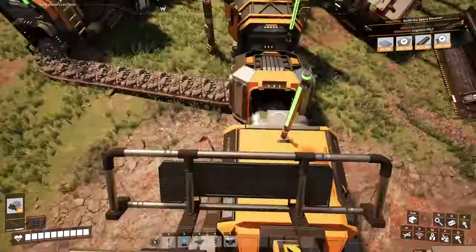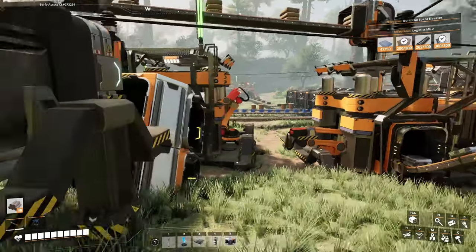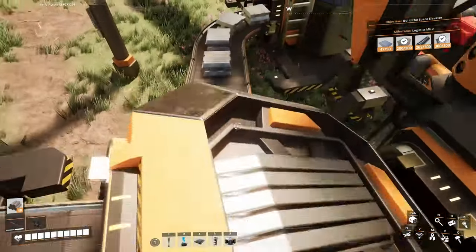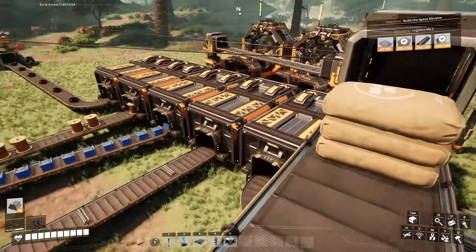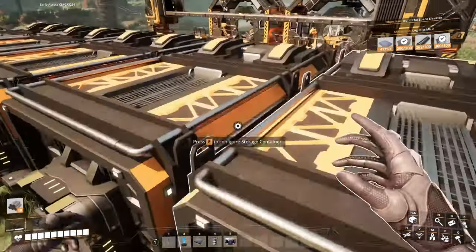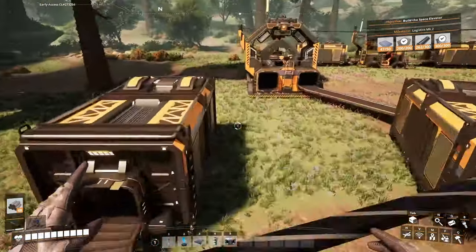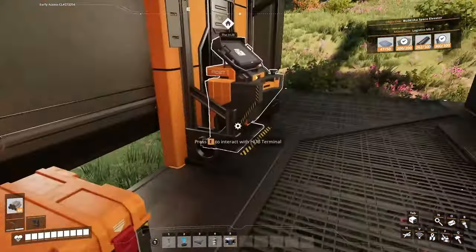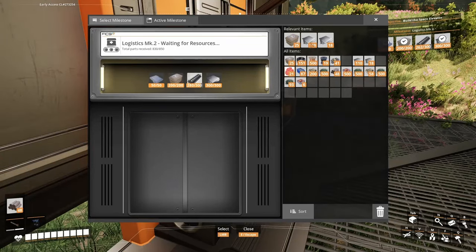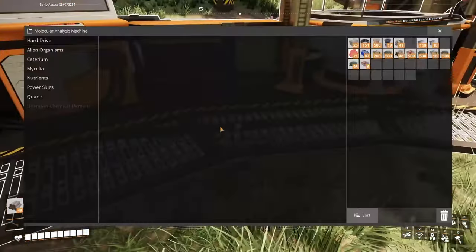We gotta wait a little more for those iron rods to be made. I need 18 - exactly that, I swear I didn't count at the time. Good, we're gonna have our Mark 2 logistics right about now. We're still at 20 of those. I just saw I got caterium in my inventory - let's scan that. Caterium unlocks quick wire but what else?